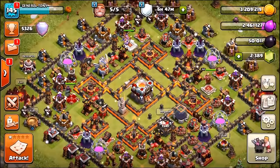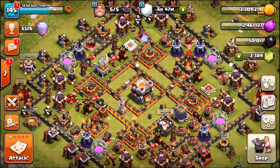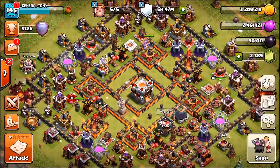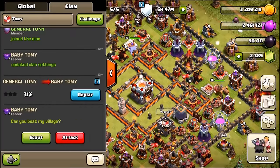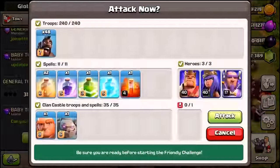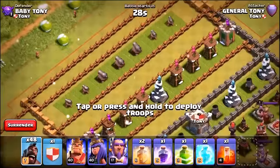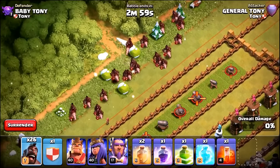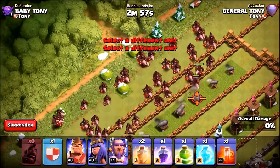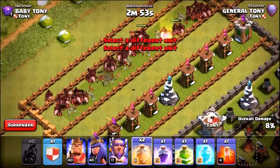We're going to try that again, this time with a couple of spells. Baby Tony sends another challenge — there we go. In our second attack we've got two heal spells. Let's see what we can do. Here go 48 hog riders into the base, heal spells at the ready.